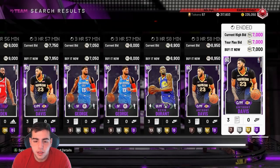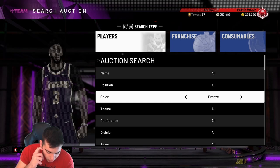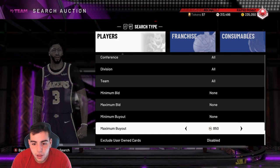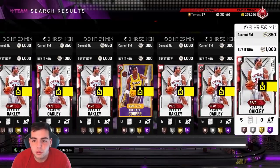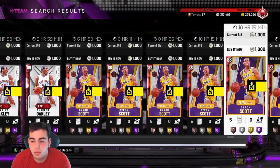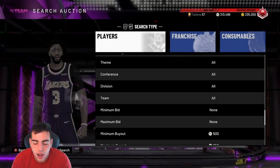7K for AD is way too cheap — gotta buy that. It's Anthony Davis, you have to realize it's a name, that's why he's so valuable. Another filter that's been really money: go Ruby, set it to around 850. If you get anything under that price you'll profit. Byron Scotts ruin the filter. 1K Charles Oakley — that was the biggest troll in my pack opening. 1K for Westbrook. Set it to 950 — keep refreshing, this filter will work, you just gotta be patient.